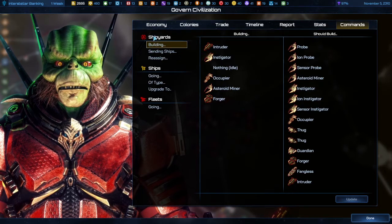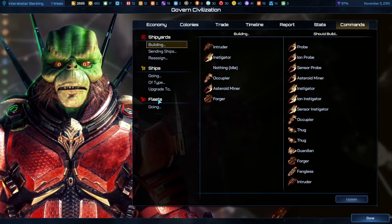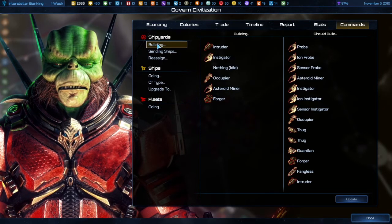It's broken down into three levels: Shipyard, Ships, and Fleets. Under Shipyards, you have three options.